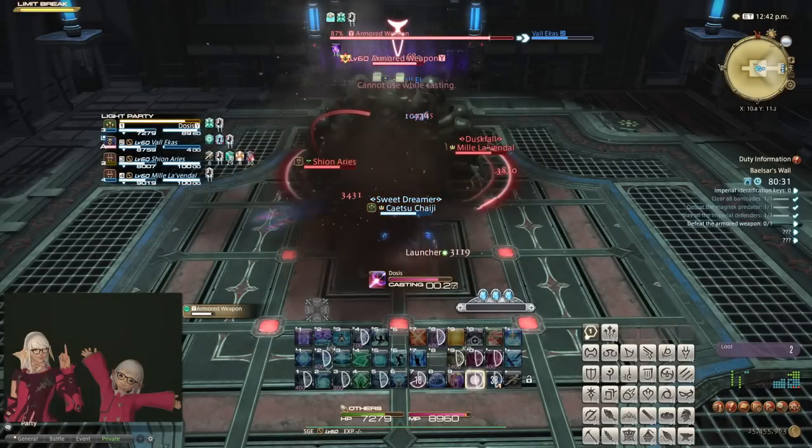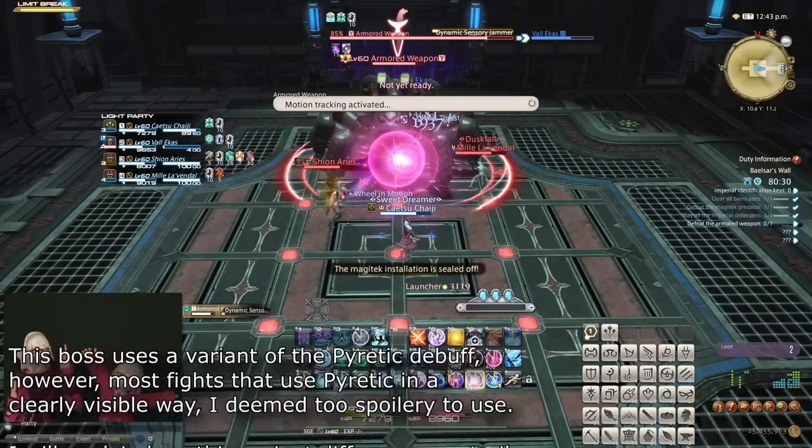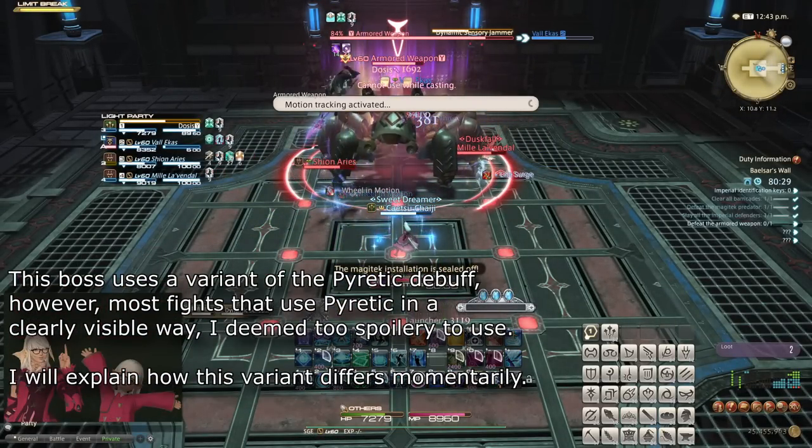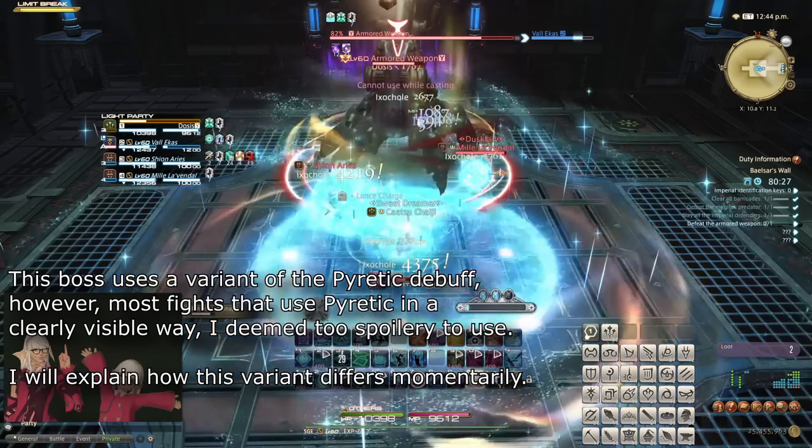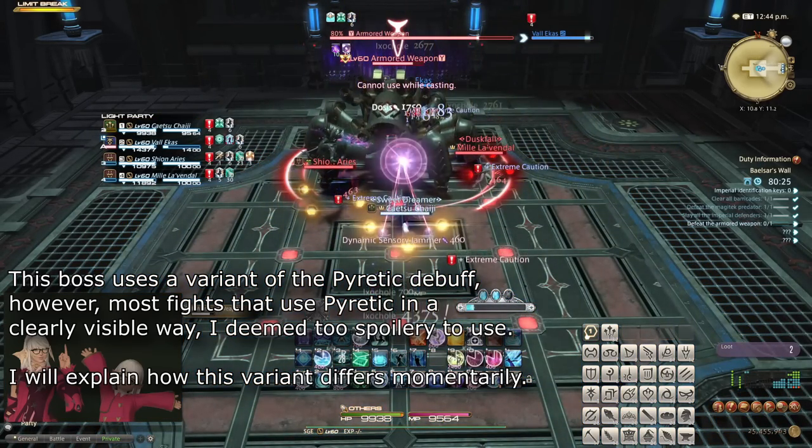Number 4. Fire and Ice. Or, rather, Pyretic and Deep Freeze. Certain mechanics, usually fiery, will apply a debuff to you after dealing damage called Pyretic. This debuff deals damage to you whenever you do anything, and typically the damage adds up extremely quickly and can single-handedly kill you if you don't respect it.